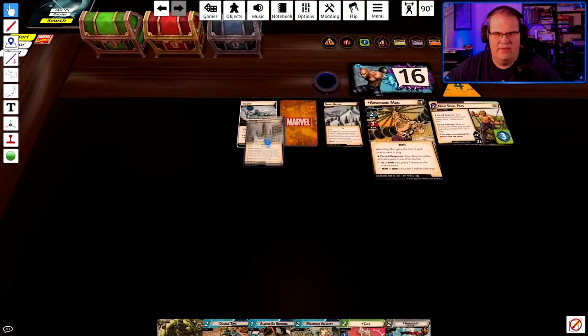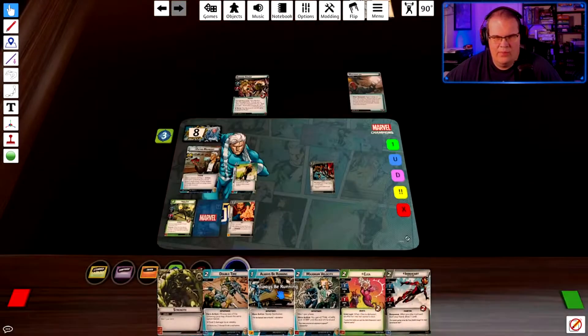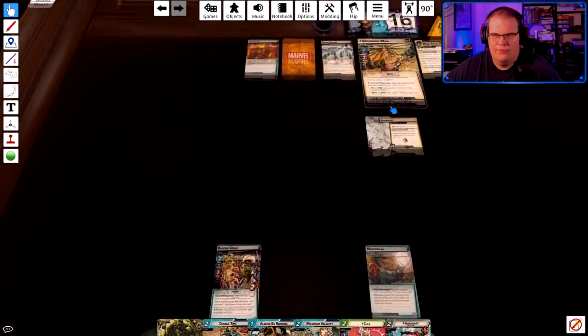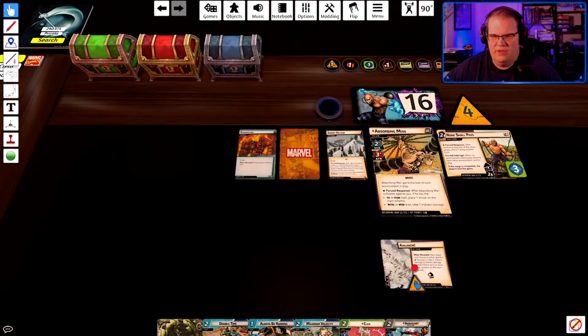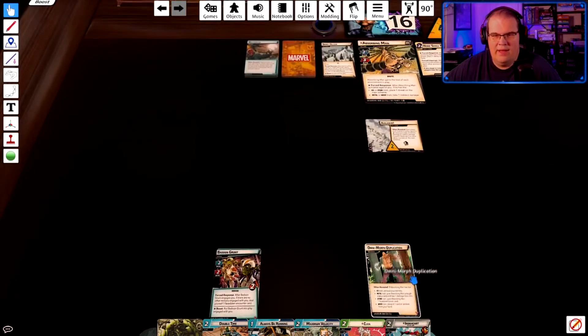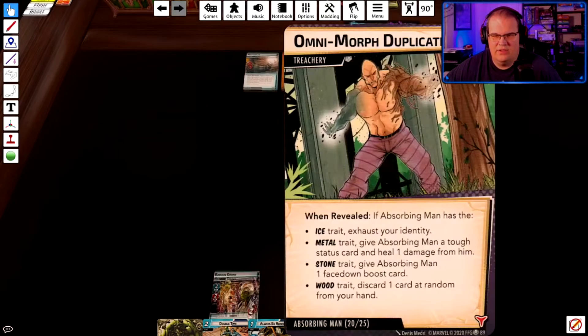There's four through any side scheme — if not, look for a side scheme. Avalanche: spend an energy resource or take two indirect damage. I'll take the two indirect damage. There's a reason for this.